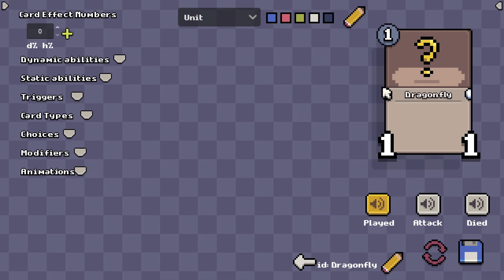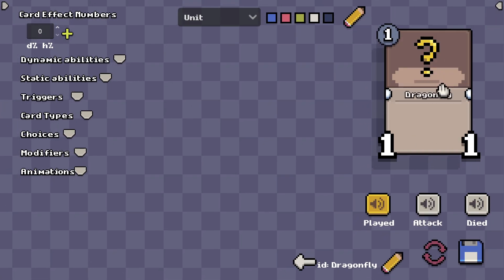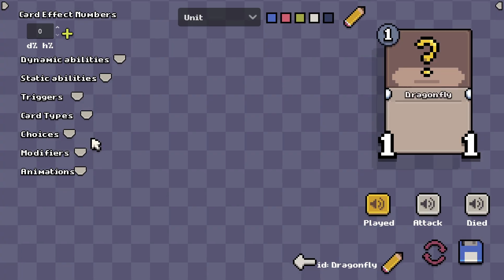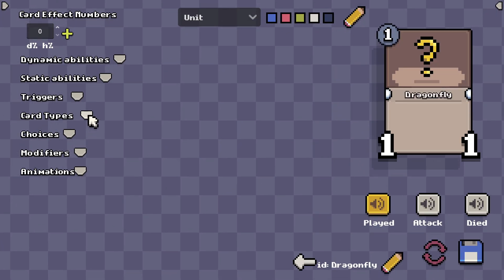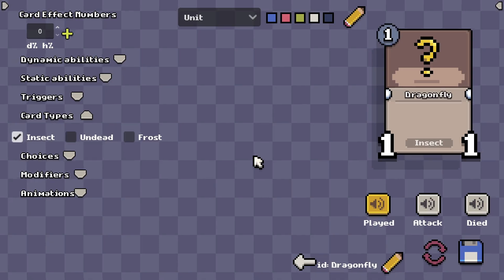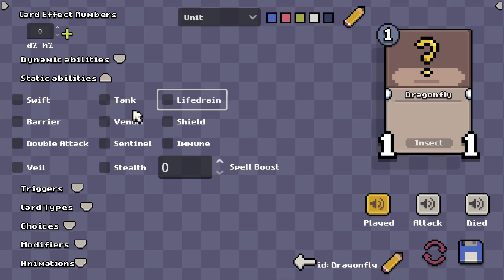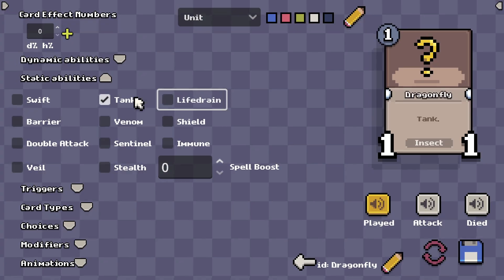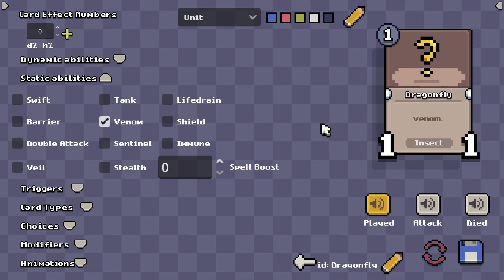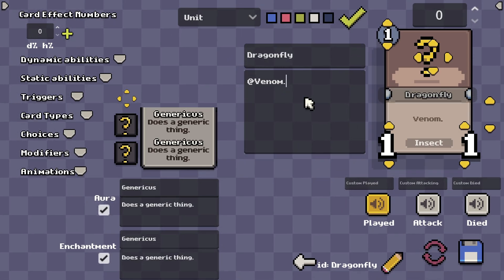You see it shows up here. We can choose the color of the card — in this case let's keep it a neutral card. Now first thing: you see a lot of stuff here. What we're looking for is the card type, so it's an insect. And now I also want to give it an ability. We can give it multiple abilities, but in this case I just want to give it venom, which means that any damage this unit deals will destroy the enemy unit.